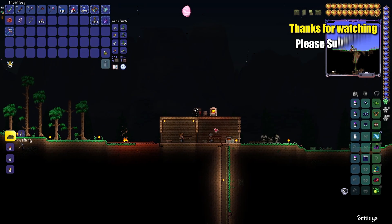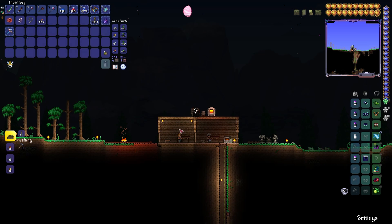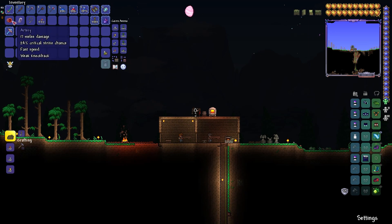Hey guys, it's Dino. Today we'll be doing episode 6 of the Terraria tutorial series. Today we'll be covering the Crimson boss and getting our next set of tools and armor.